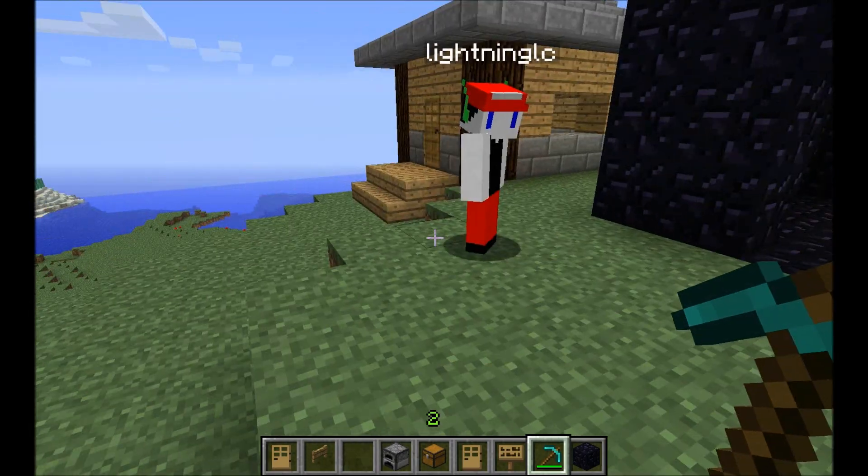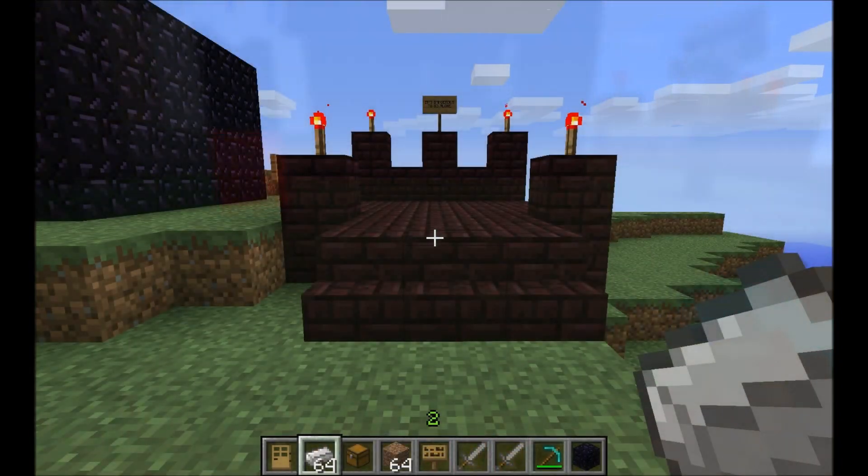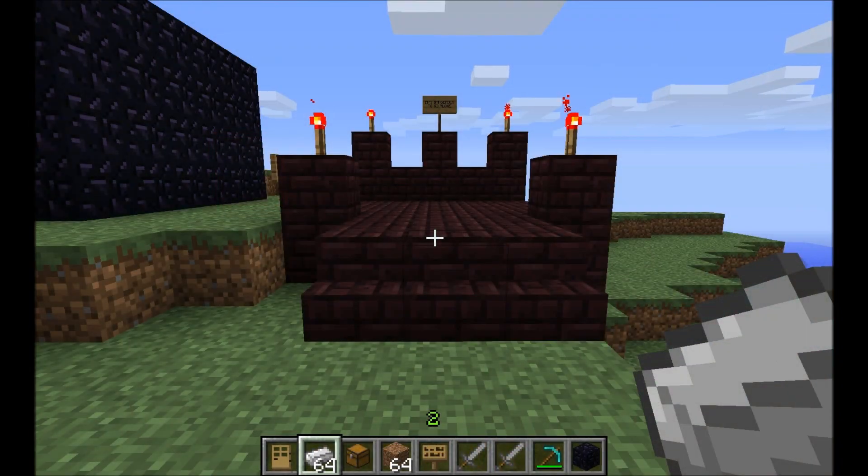So if I were to use /pbset, then disconnect and reconnect and kill Lightning, I would not change his spawn. Now onto our last and most complicated plugin: Physical Shops.